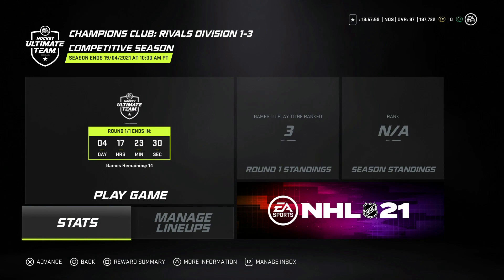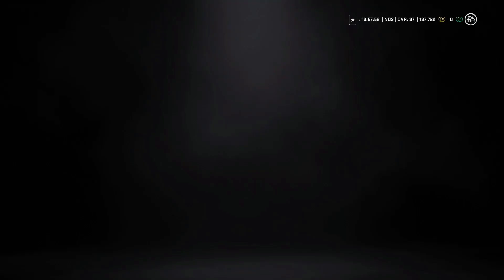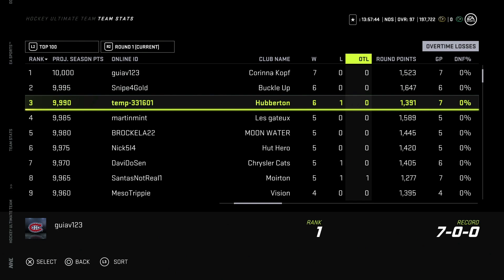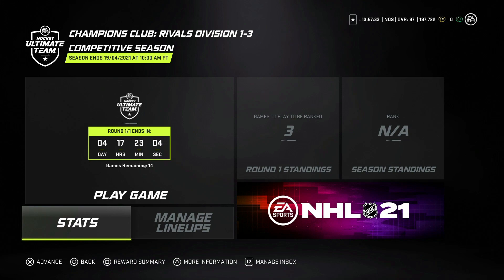Here is how it works: you play 14 games and it operates a lot like HUT Champs — it's win-based. If you look at the top 100, you'll see it's win-based with seven and oh being the top result. In competitive seasons, the top 100 get recognized, which is good because in HUT Champs only the top 20 get recognized.